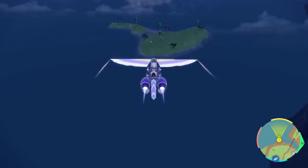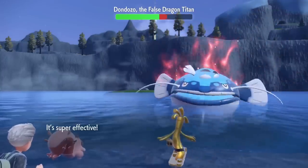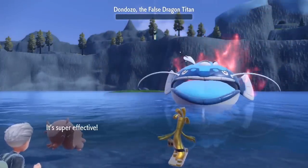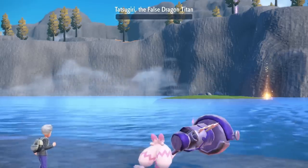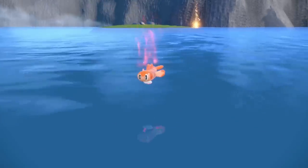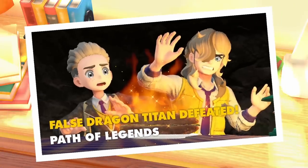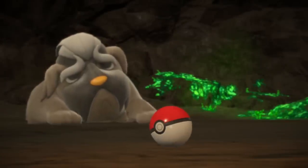Now with our true final team assembled, we can go on and take on the last Titan Pokemon, the False Dragon. Tony Hawk is the star of the show against the Dondozo, Thunderbolting and recovering when needed. The Hammer can completely wall the Tatsugiri, using super effective Draining Kisses to deal damage and stay healthy. Arven gets his hands on the last lot of herbs, gives us his final Titan badge, and more importantly, his Mabosstiff has fully recovered.